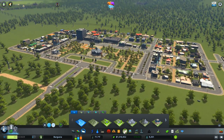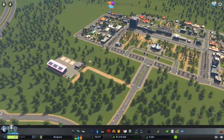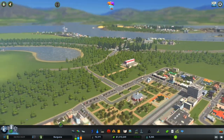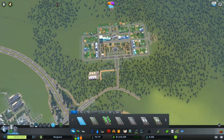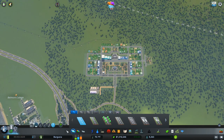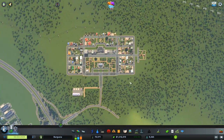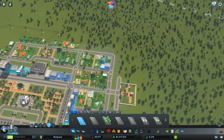I noticed as I loaded up the game that we have a little bit of school demand - we're nearly out of elementary and we definitely need another high school in the city, especially for all these people over here. Off camera I've also added the helicopter fire depot, which is going to help take care of any forest fires. So let's go ahead and carry on mapping out our new town using the freeform tool with snapping turned off.